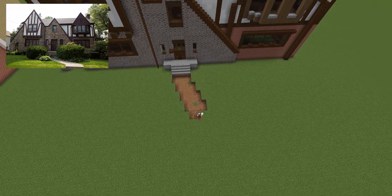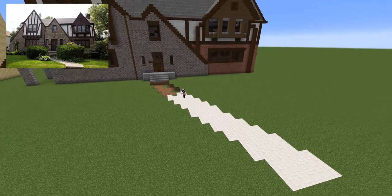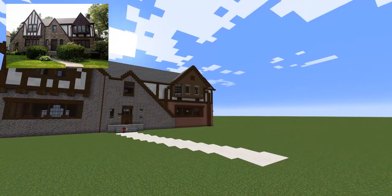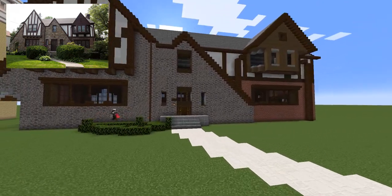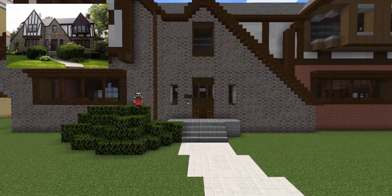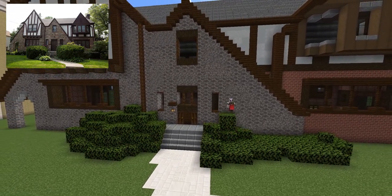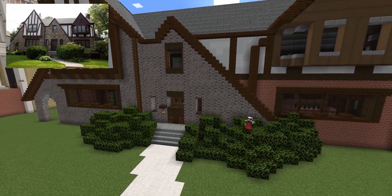And then I used quartz bricks for the path. It was kind of hard to do because it was curvy but also not curvy at the same time, so I didn't want to make it too curvy. This house has all these giant bushes in the front so I filled those in as well, and I used different types of leaves in order to match where the leaves changed color in the picture — you can see there's some yellow, there's some flowers, and then there's just plain dark green bushes.